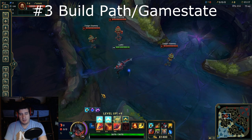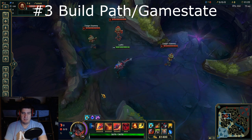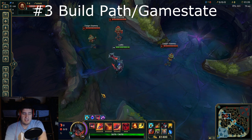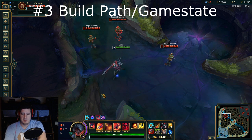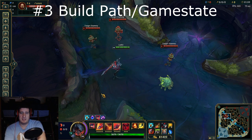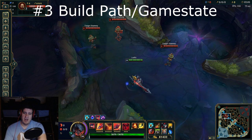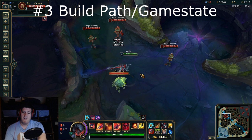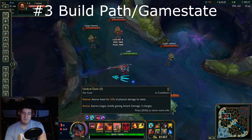Tip three is about build paths. Aatrox has an extremely flexible build path. I'd recommend staying away from more offensive builds when you're first picking him up, as they're not as forgiving as tankier setups. Some top Aatrox players grab lethality items and Storm Razor, which can deal huge damage, but if you're just starting out, items like Black Cleaver, Death's Dance, and Sterak's Gage are very effective and can keep you alive through positioning mistakes. After two or three bruiser items, you can look into tank items.